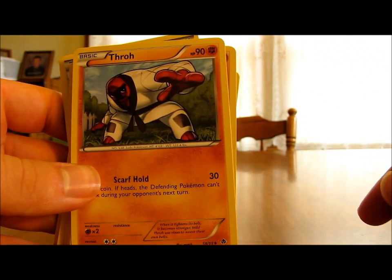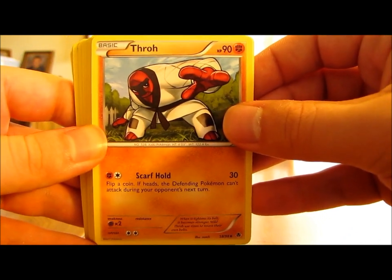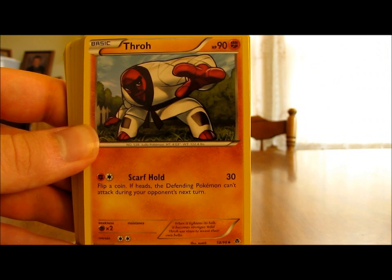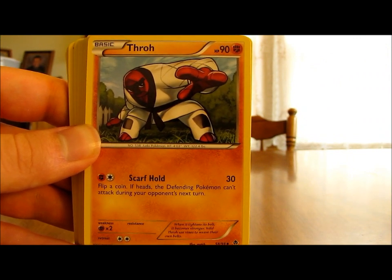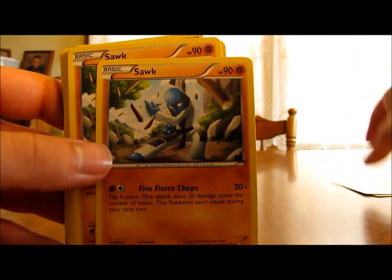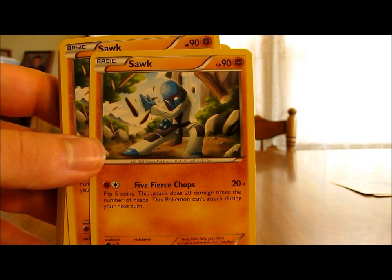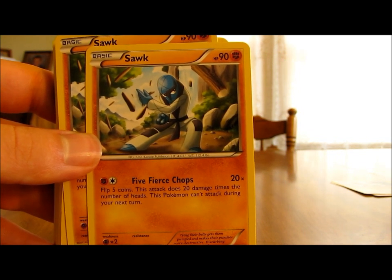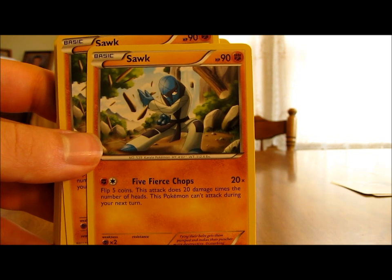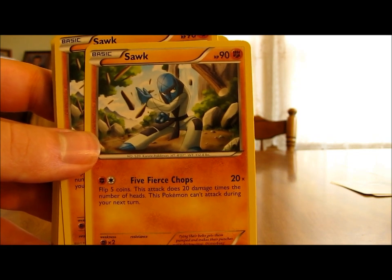Then we have two Throh and two Sawk. Throh is a basic Pokemon with 90 HP and only one move: for 2 energy cards it does 30 damage, and you flip a coin — if heads, the defending Pokemon can't attack during your opponent's next turn. Sawk is quite similar — basic, 90 HP, one move called Five Fierce Chops for 2 energy cards, one each of fighting and colorless. That's 20 damage times the number of heads you get when you flip 5 coins, so it could potentially do 100 damage or zero damage — just a risk you take.